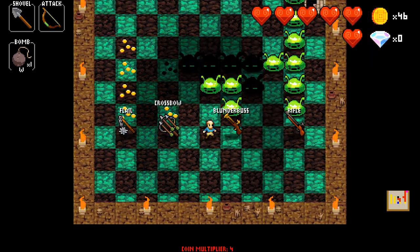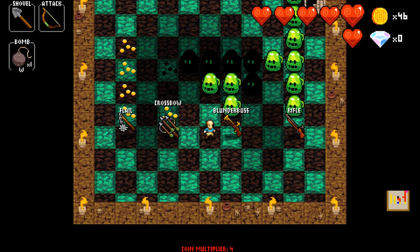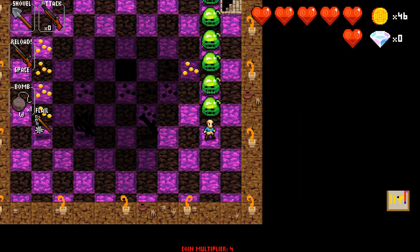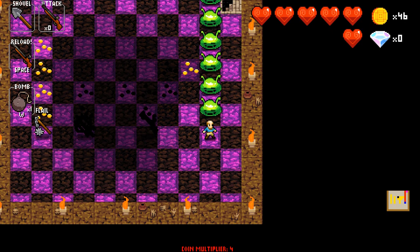There are also guns like the plunderbuss and the rifle. The plunderbuss attacks in a 3-range cone in front of you. The rifle, on the other hand, needs to be reloaded before every shot, but the shots have piercing and span throughout the entire level until hitting a wall. It also deals 3 damage, which makes it good at opening grates.